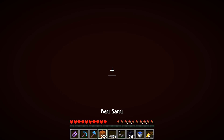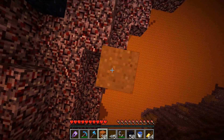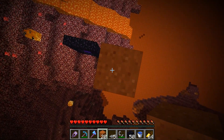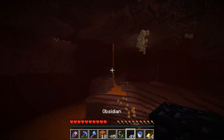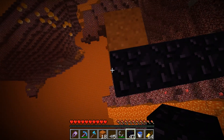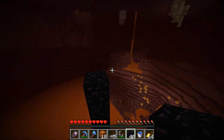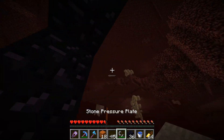Generating terrain, and here we go — we are in the nether. Now here we want to stack up 14 blocks and build a portal up here. I hope I won't get attacked by a ghast now. I got nothing to deal with ghasts here, so if it decides to attack us, we are screwed. Let's build up this side.